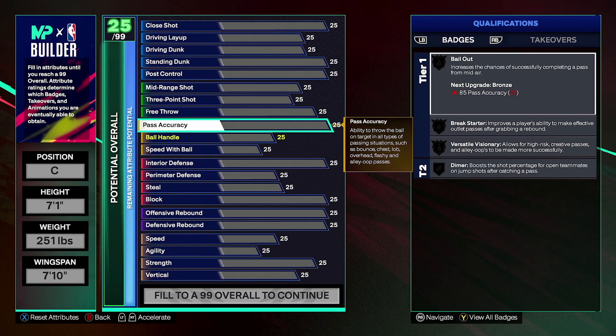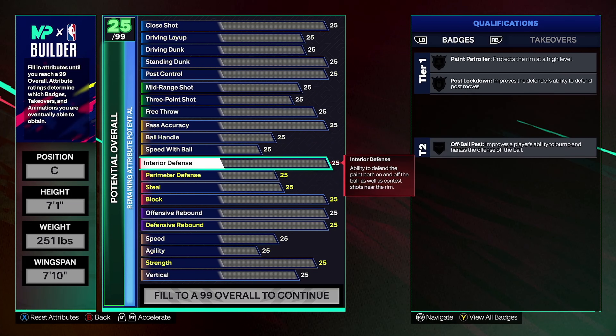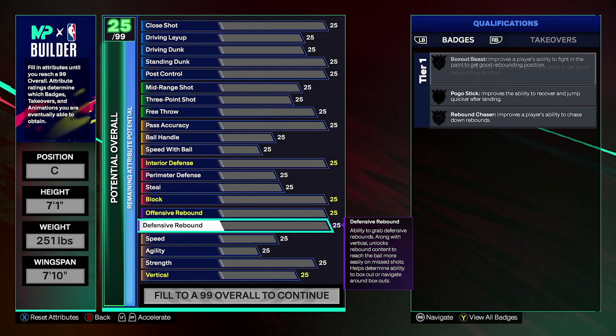My buddy uses this center build, so anytime you see me playing with a center, this is the build that gets on the court with me. Let's talk about it. You're going to have a 63 speed, 50 agility, 91 strength, and a 75 vertical.